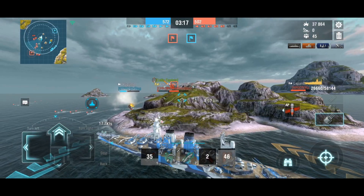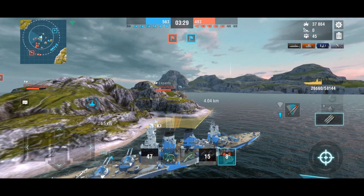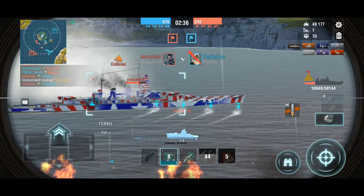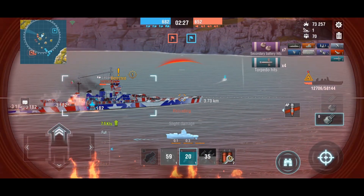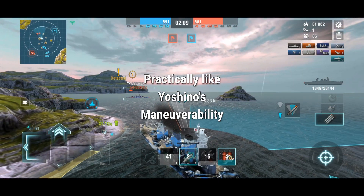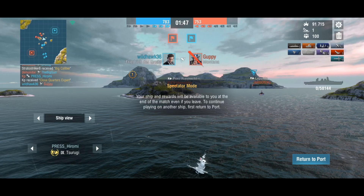To play this ship, you hug rocks. You want to camp until a battleship or a cruiser decides to push. Then you push and launch your torpedoes to deal the maximum amount of damage. Note that you have the best maneuverability in traverse, so you can turn and use your other set of torpedoes to finish it off.